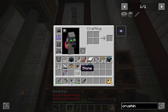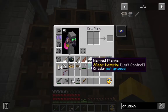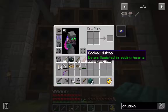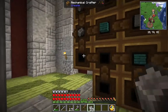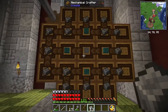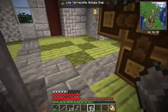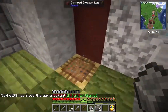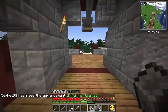Now that we got the barn built, next thing I want to do is make a pair of crushing wheels from Create. You just need 21 mechanical crafters, some planks and stone, and a bunch of andesite alloy. These are going to work kind of like a macerator, but they'll chop up different stuff, including creatures, which a macerator doesn't do.